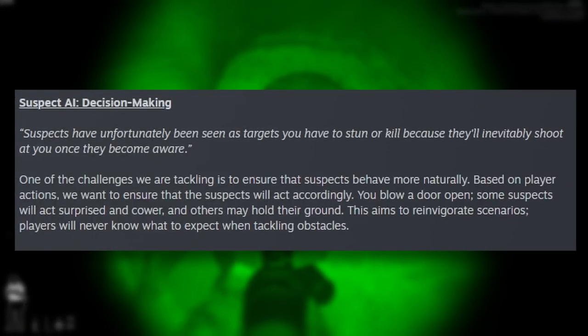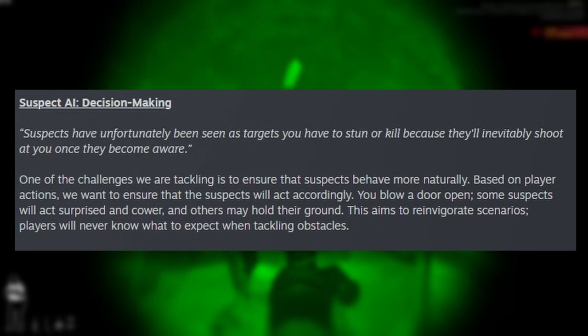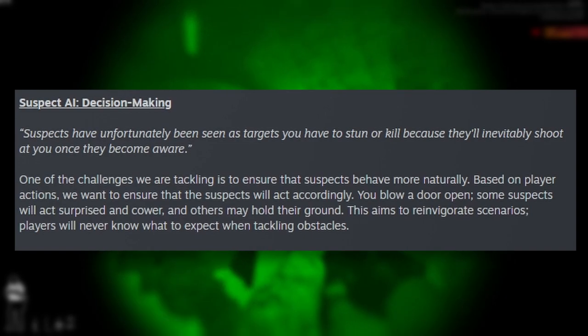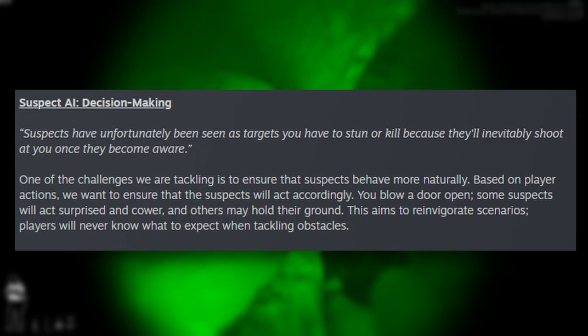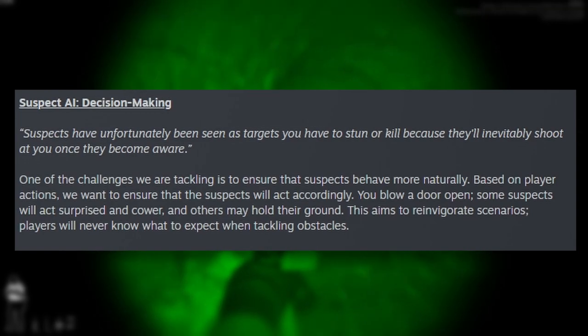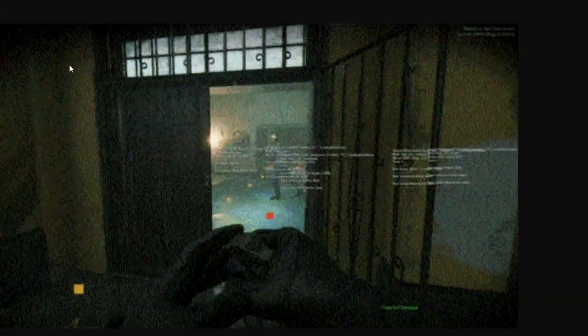Moving on to Suspect AI — Decision Making: 'Suspects have unfortunately been seen as targets you have to stun or kill because they'll inevitably shoot at you once aware. One of the challenges we're tackling is ensuring suspects behave more naturally based on player actions. For example, if you blow a door open, some suspects will act surprised and cower, while others may hold their ground. This aims to reinvigorate scenarios so players will never know what to expect.'